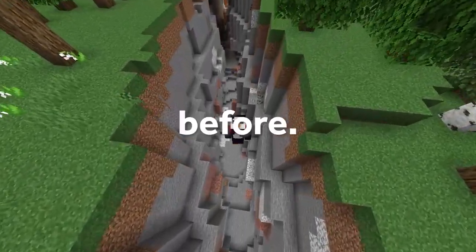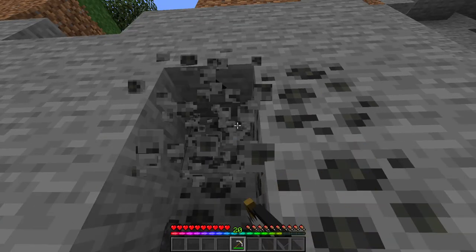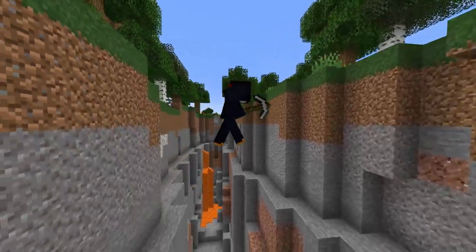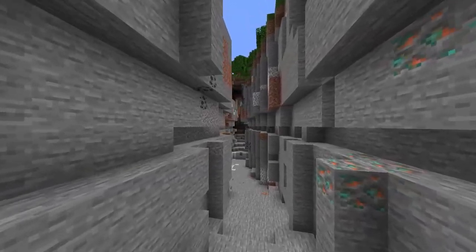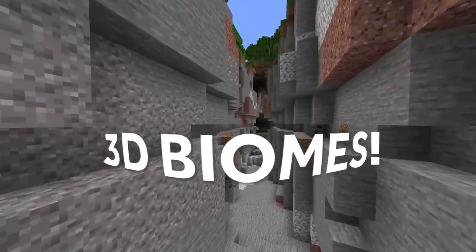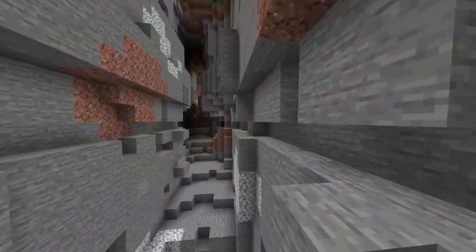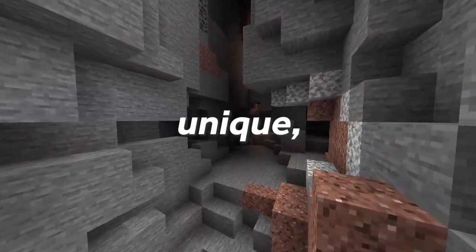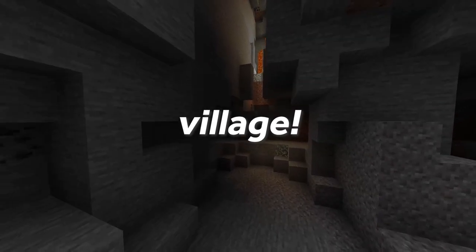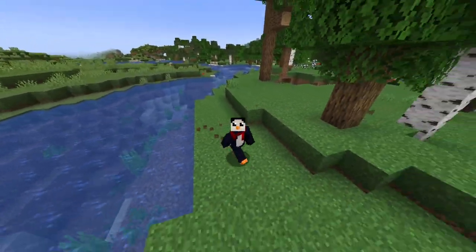Ravines. Everyone's seen a million of these before, and that's not a bad thing. Ravines are a great early game source of coal, iron, and more often than not an early death. But that doesn't mean we can't make these better. The 1.18 update is adding 3D biomes, which means that certain formations like lush caves will be marked as their own biome. Imagine if the ravine had its own biome with special terrain and a really dope, unique vertical mining village. Join me as we make a custom ravine village from scratch, entirely in vanilla Minecraft. This is Building Better Biome.